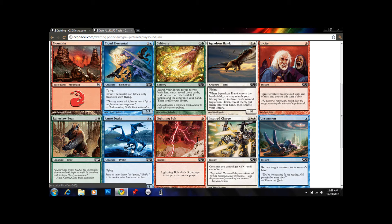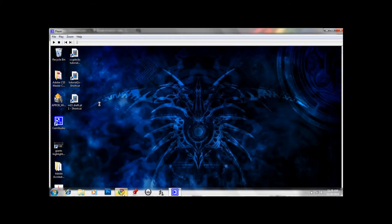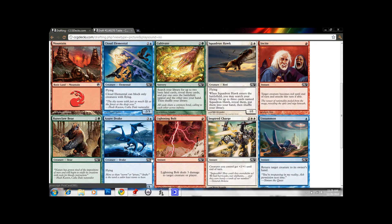He can block basically all the other good fliers in the format with his 4 toughness. He blocks Cloud Crusader, Assault Griffin, Cloud Elemental. That was a video from pack 1 popping up there. I'm going to grab Azure Drake.